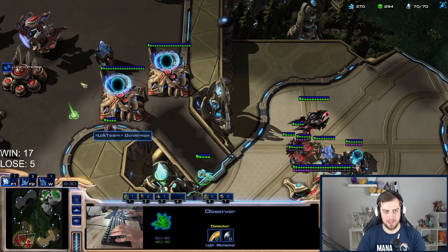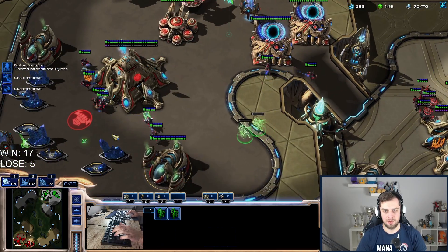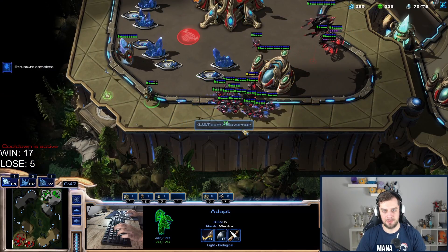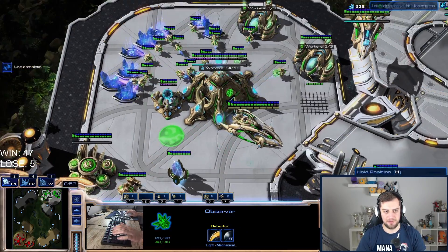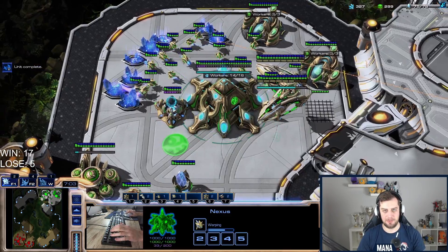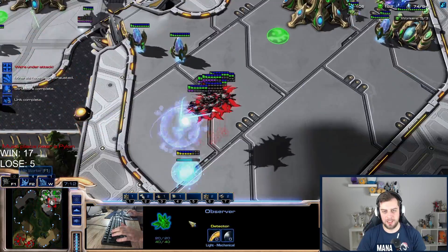I need to keep in mind that he has phoenix production up. The carrier goes for harassment — he's not watching. That's a lot of mining time lost for him. He doesn't have the fleet beacon himself, so he'll only have basic phoenixes. I'm starting to get the carrier count I wanted. He's not starting upgrades on the cybernetics core either. There are a lot of phoenixes though.